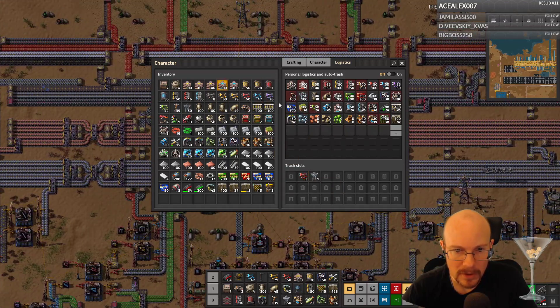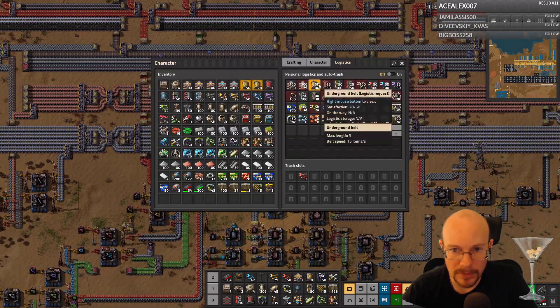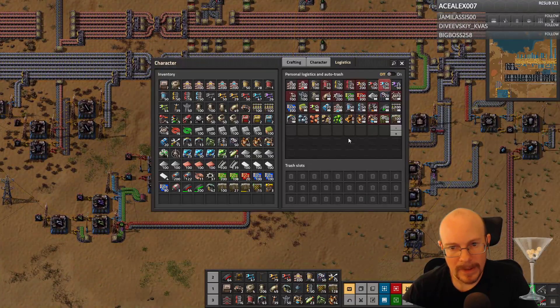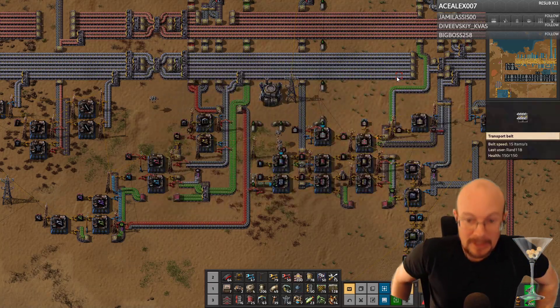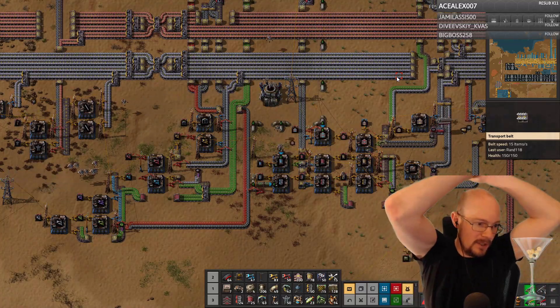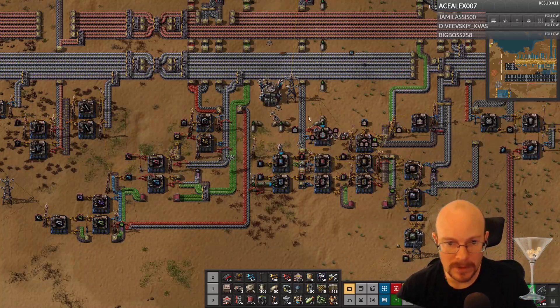Why do I not have any underground belts? I have 50 in here. I turned this off at some point — I don't know when I turned that off, I did not mean to. Adding steel and circuits to your network, if they are not yet, will help you with this build.